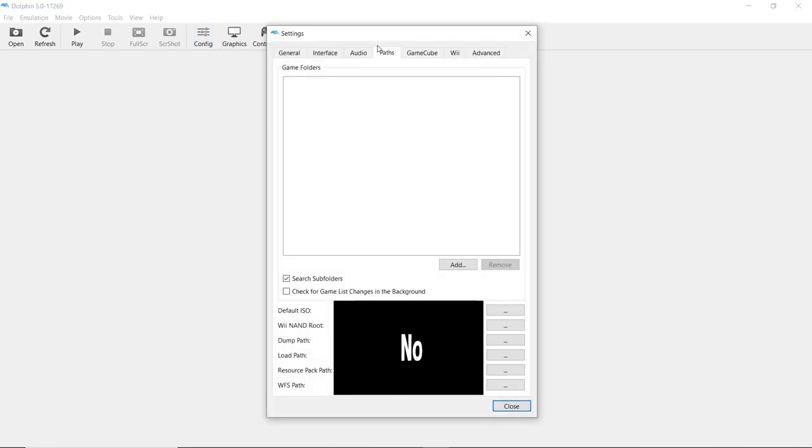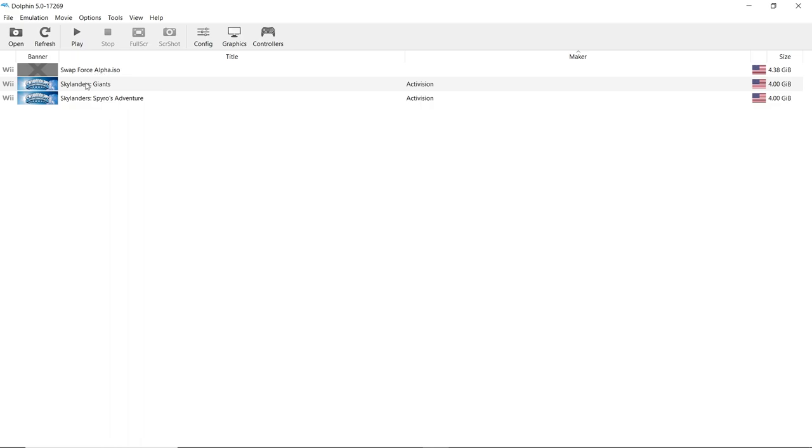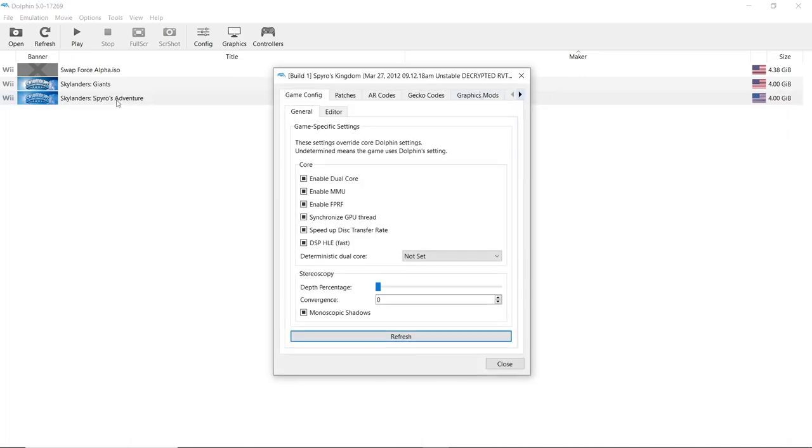Go to config, then paths, then add a path to the game folder. That's all you need to play the alphas normally, but there's a few more steps to follow in order to actually check out the unused characters. Right-click the game, make sure it's the build you want, then go to file system and extract the entire disc.